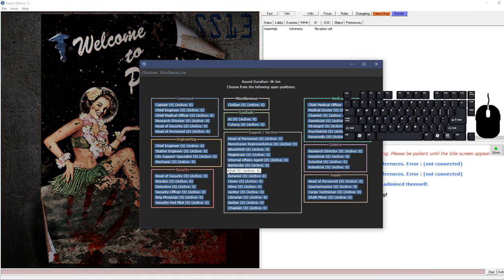Space Station 13 is a medium-scale multiplayer game about roleplaying your life on a space station. Everybody has their own jobs required to keep the station running smoothly, and there are also bad people - antagonists - randomly chosen at the beginning of the round to wreak havoc and complete their objectives. It's typically the job of station employees to stop that from happening, depending on your job and the server's roleplay level.